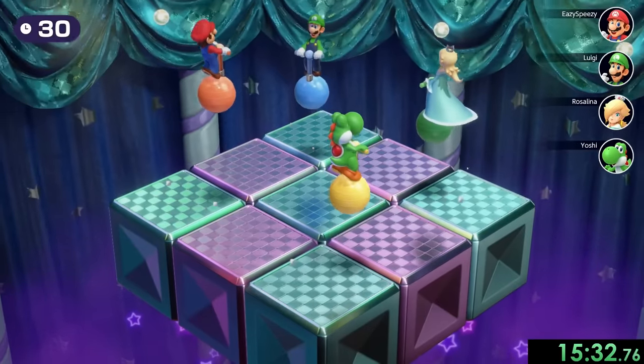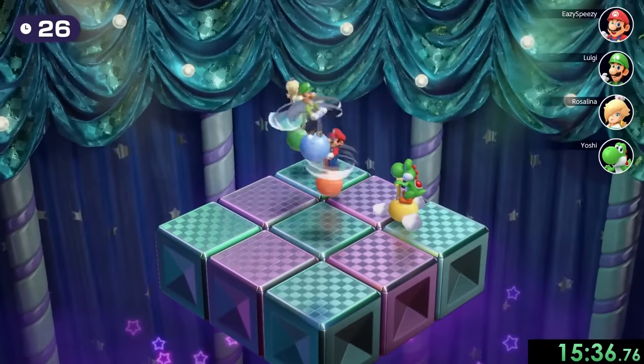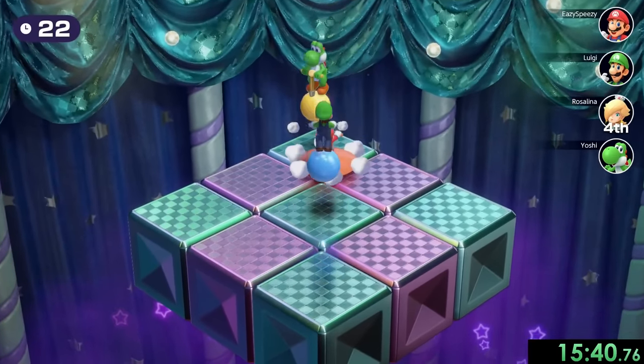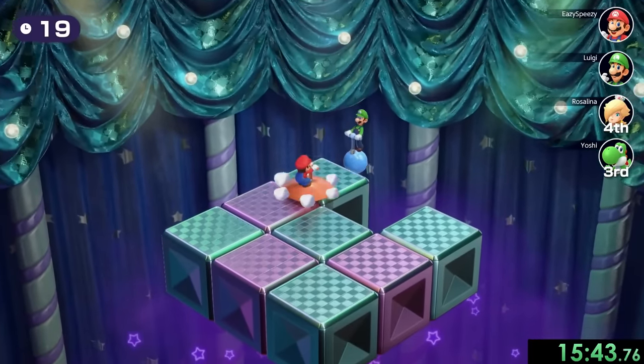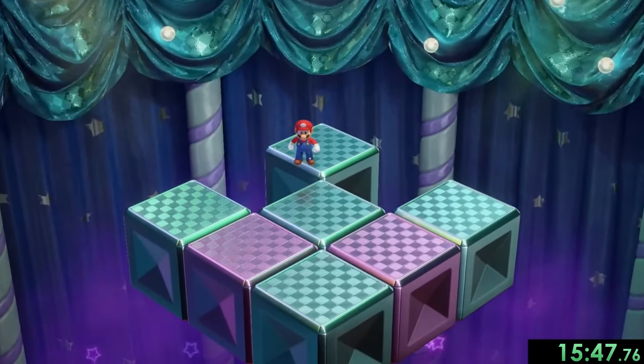Next up is Bounce and Trounce, and I really like this minigame. What we have to do is bounce on this ball, press A once we make it to the ground so we can get a super jump, and then press B to do this spin move and hit people off the platform. We already got two of them off — now we just have to deal with Luigi, and that was extremely fast. I'm really proud of that one.